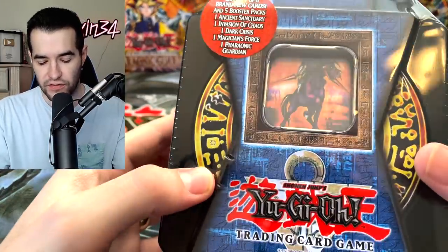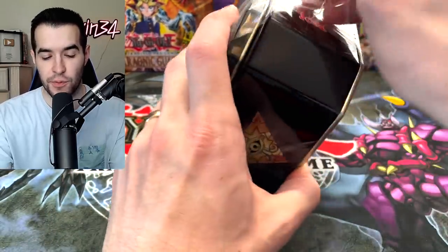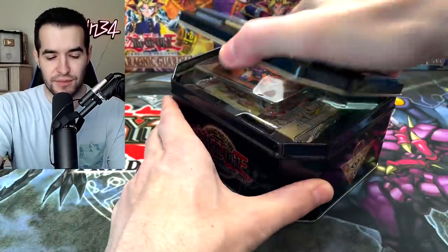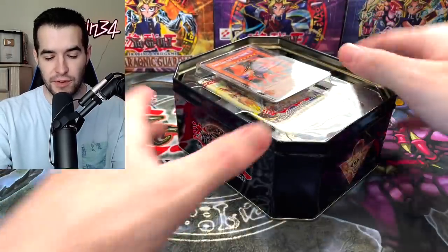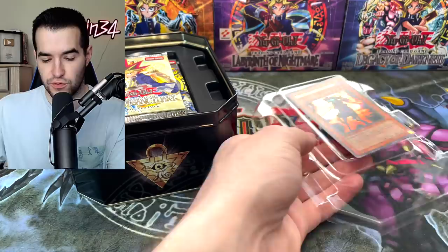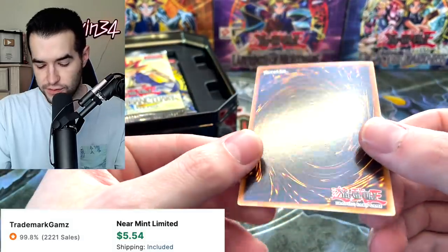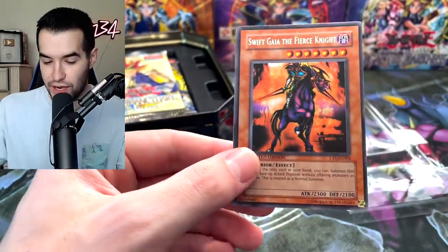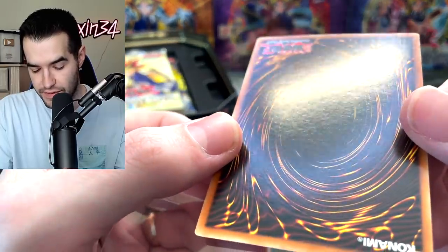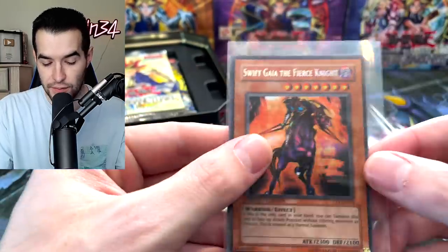We're gonna start off with the Swift Gaia tin. These tins are really nice because they do have some pretty awesome packs. Let's see what the promos are looking like — sometimes they come out pretty ugly but these do have the plastic to protect them. We have first of all Swift Gaia the Fierce Knight. Very epic, secret rare. This is like actually super minty. The back looks really good, maybe a tiny little scuff right there but not much. That is in very nice near mint plus shape.